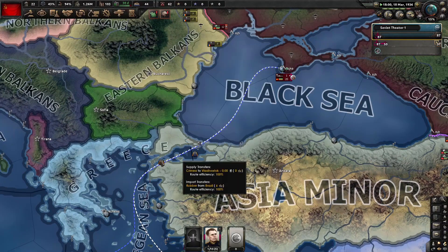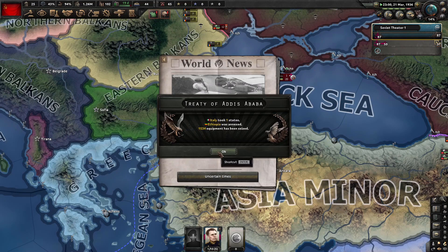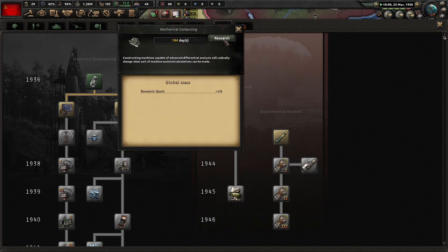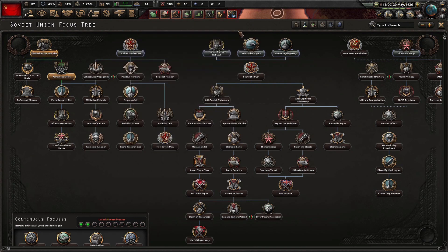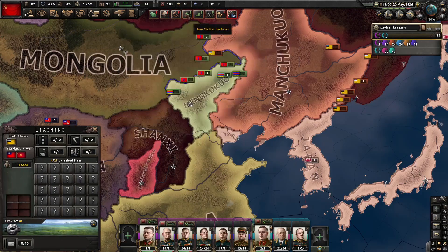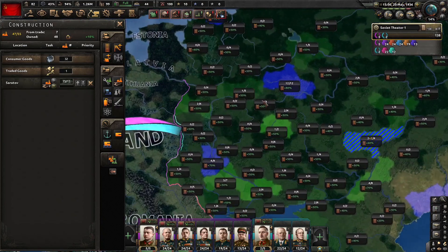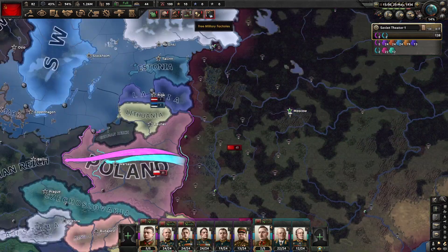Even though we did not compromise, we still can't move our navy out. Ethiopia is done. We'll go for the computing machine — we just completed the Armament Effort, which gave us a load of factories. So we'll move over to the Stalin Constitution, get some political power, and move down to a research slot as soon as possible.